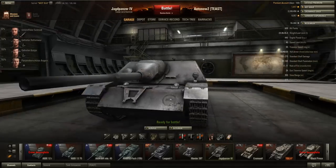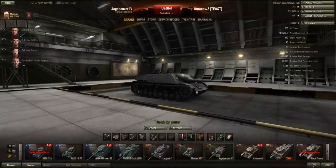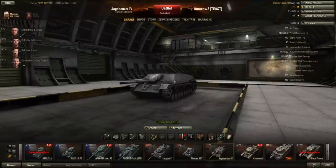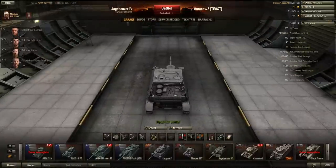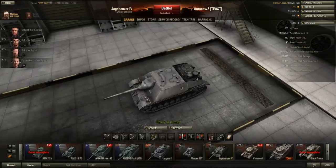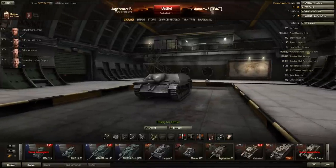The JagdPanzer 4 also gets quite good armor — 80 millimeters, angled very well, comparable to the frontal armor of a KV-1. You can bounce quite a few shots, especially if you manage to angle your front. There aren't all that many weak spots; the hatch isn't the biggest target and the front is quite sleek. Side armor is only 40 millimeters and rear armor is just 20 millimeters, making this tank prone to artillery damage, especially given the big flat top.